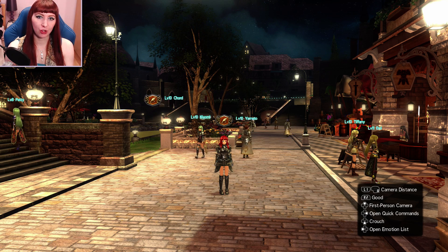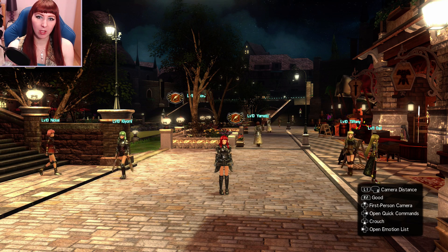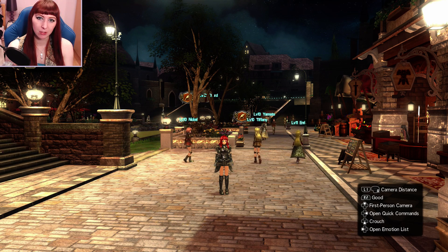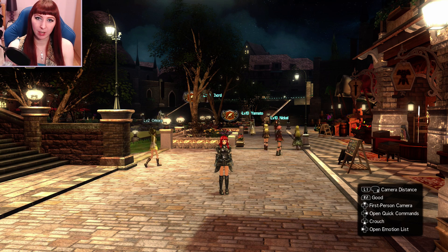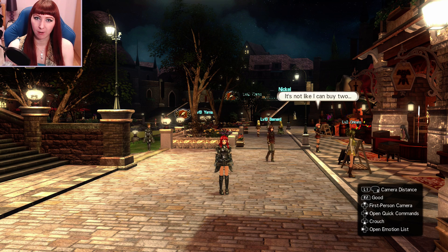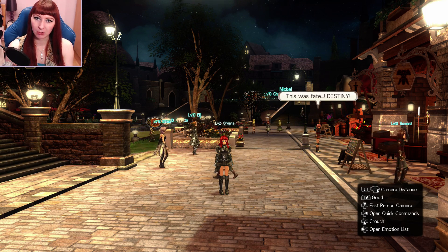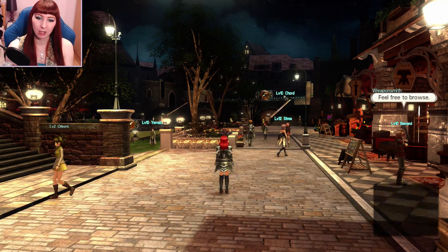Hello everyone, Gadget Girl Kylie here, welcome to a quick video on Sword Art Online Hollow Realization. I'm showing you how to get the maid costume. I got a little booklet inside my PlayStation Vita physical copy, went to the Bandai Namco website, registered to become a VIP member, and was able to request a free copy of the maid DLC. Once I got my code via email, I entered it into the PlayStation Store and downloaded it.